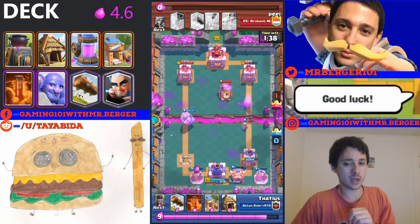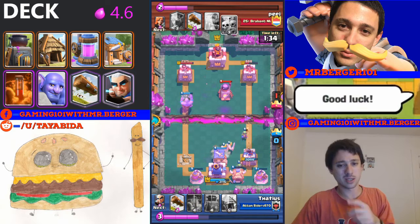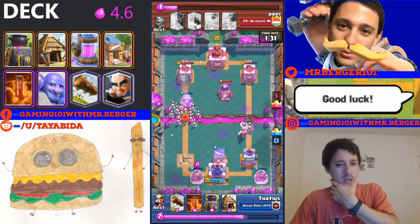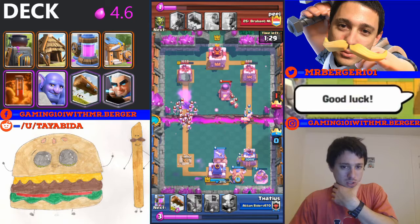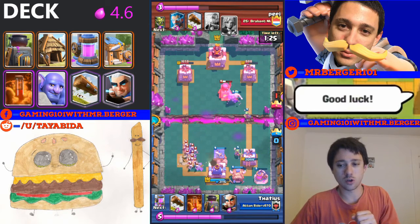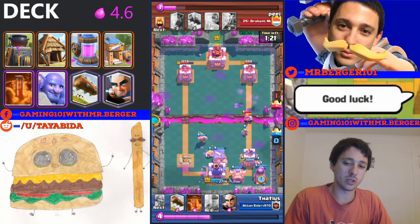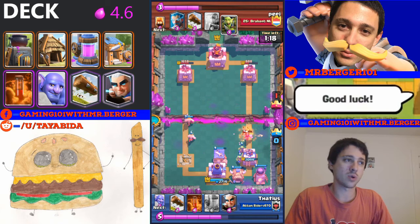So I decided to take the Bowler and Magic Archer into the deck. I'm seeing Lightning a lot too, but I'm going to stick with Poison instead. The old deck ran Zappies, and Zappies kind of got a nerf recently, so they aren't nearly as effective as they used to be. That's why I gave this new version a try.